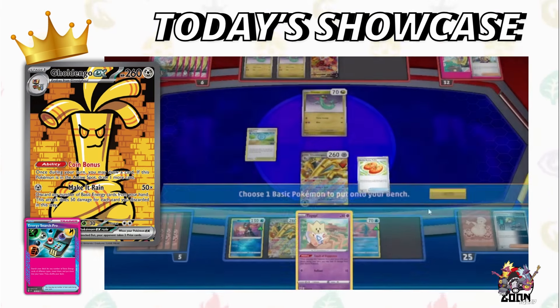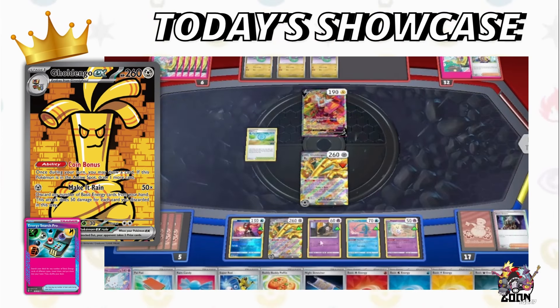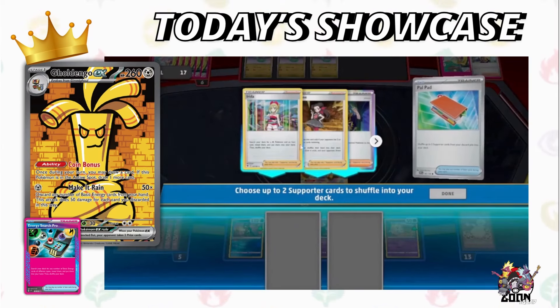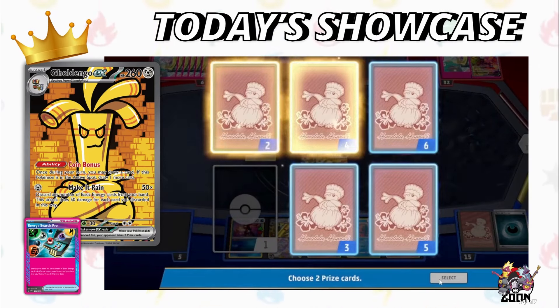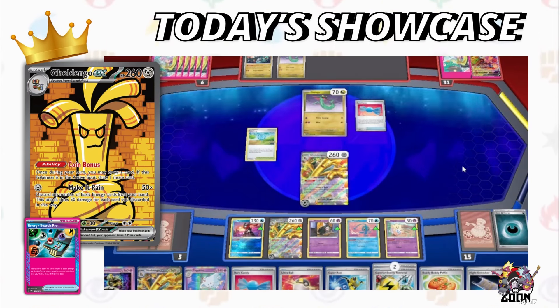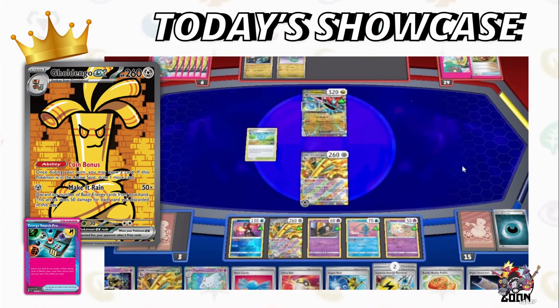They don't know we're playing Togepi yet since it's not on the board. We'll grab Togepi, discard energy, and really thin down. Ideally I'd love to get Boss's Orders — there it is! We'll go coin bonus, thin out, and we can't set up our Stage Twos yet. Boss goes back with a Cypher. We'll be the aggressor for the rest of this game — discarded four energy so far. The deck looks like magic when it runs this hot. Now potentially we can close out next turn through either Dusknoir or Togekiss.